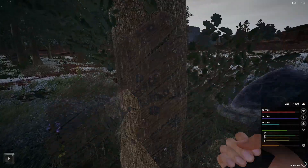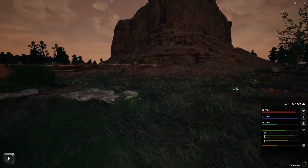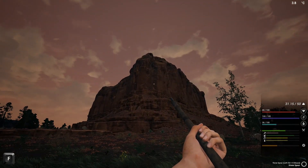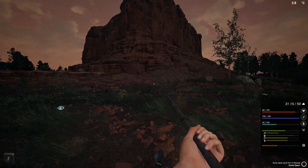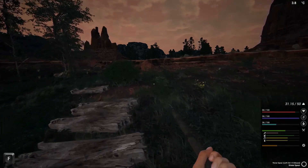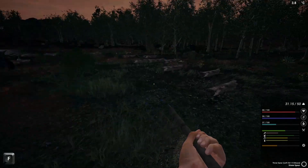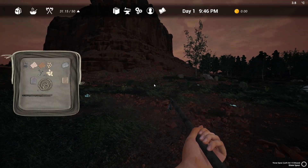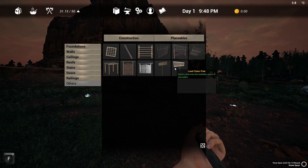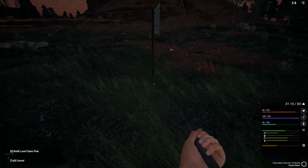We're gonna get rid of all of those trees just to see where we are. Okay, I think it's time to start building something. I'm also thinking maybe I should use this mountain for a fence wall as a defense backyard — I think that makes sense. We did chop some trees down — that's basically okay. We can place our flag down, because you need to place a land claim pole to start building yourself. That's something really important.